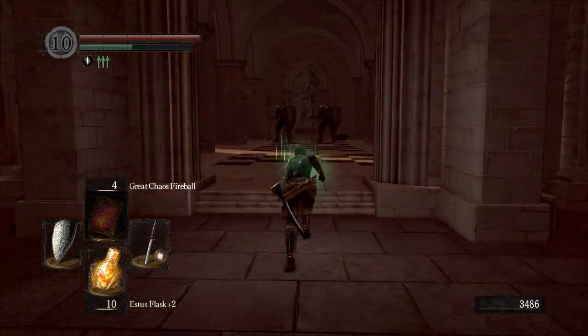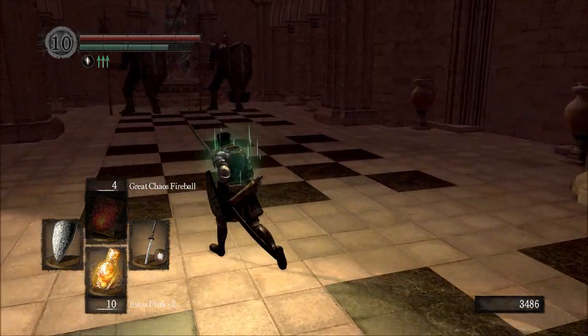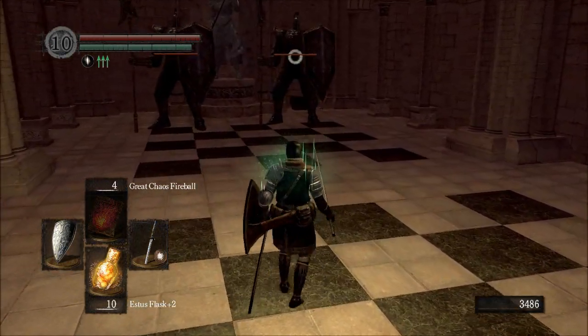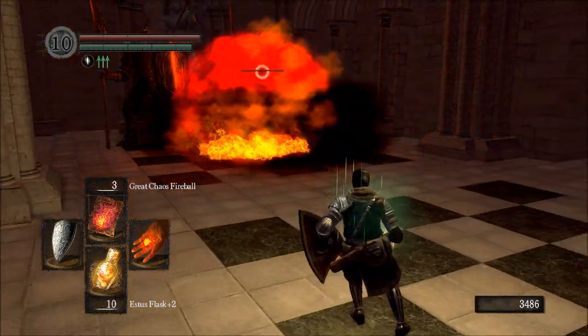I'm going to head right in here and kill some sentinels. This is the first order of business on today's plate. Now, the thing to note about sentinels is they have these shields, and those shields are impenetrable.